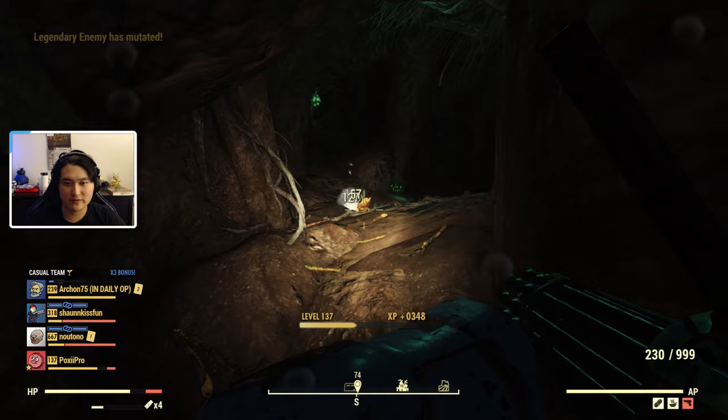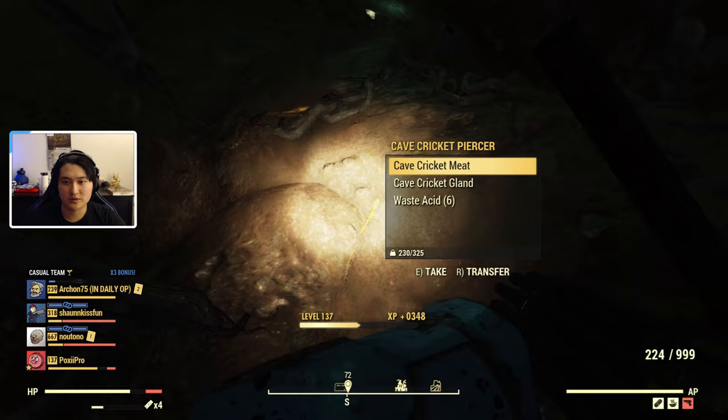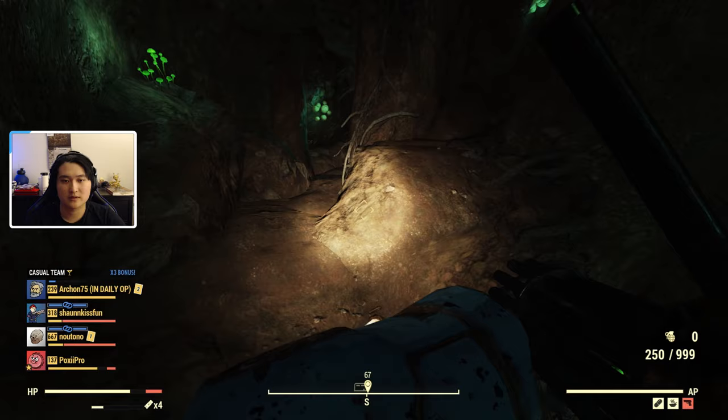You can see there's quite a bit of them and they're very easy to kill. You can see this one has five waste acid and that's just one cricket. I'm just going to clear all of these out.